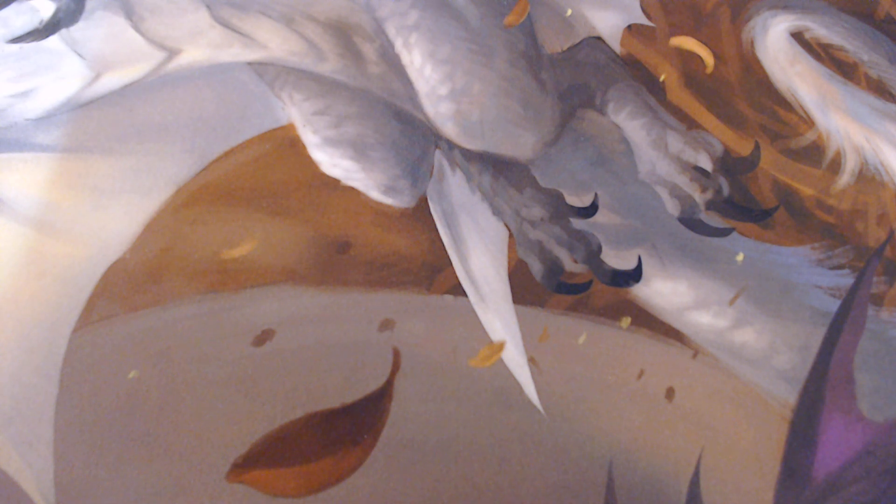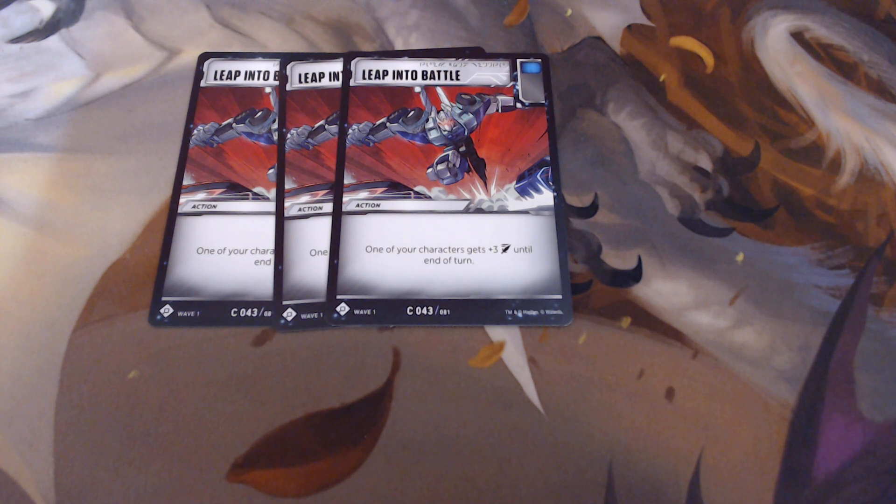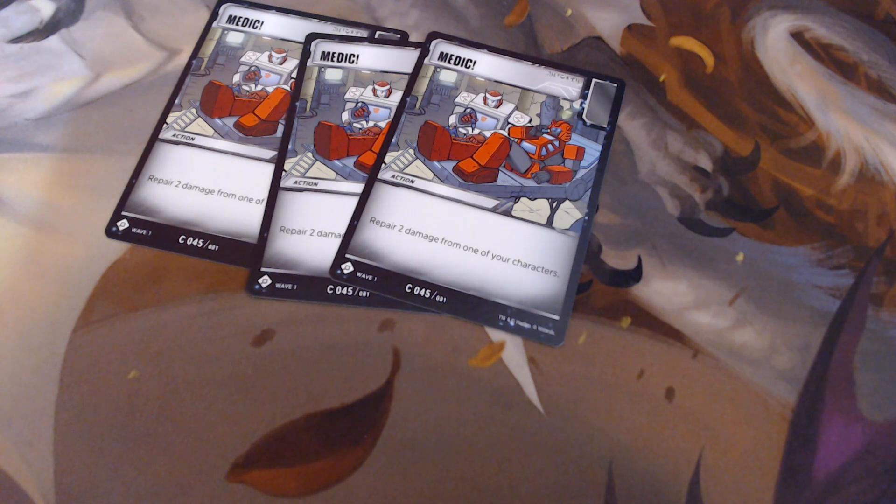We run three Leap Into Battles — really good card, especially if I can play it off of Optimus Prime's ability. One of my characters gets plus three power until end of turn, so I can increase Optimus' already strong power even further. We are also running three Medics, just a simple repair two damage from one of your characters — whatever will keep Optimus and Cosmos around longer.